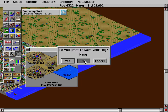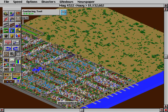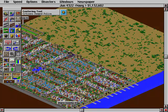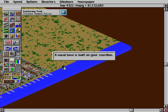When you use this admission you don't save it, so you can go back and just keep doing it until you get the Navy base. And there we go.